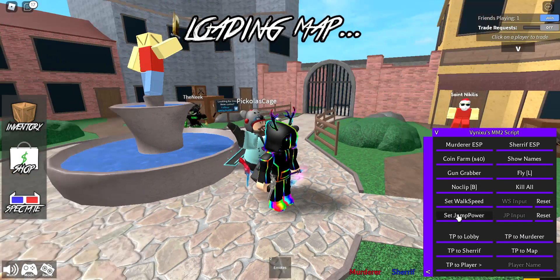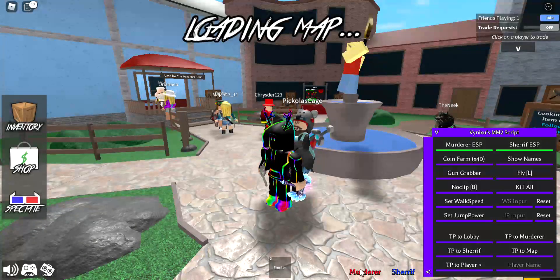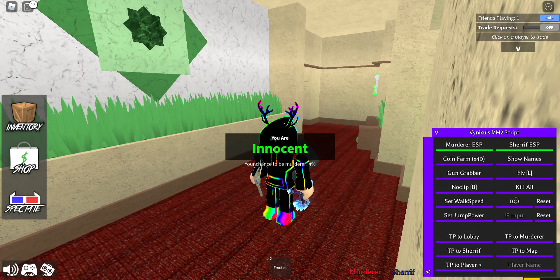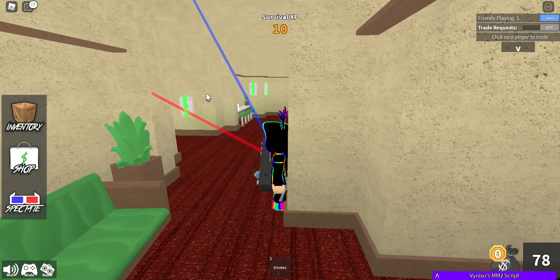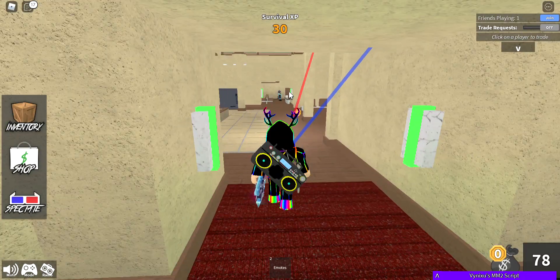You can do Murder ESP, Sheriff ESP, and it tells you who's the Murderer and who's the Sheriff. You can set walk speed - let's go for 25, 23, set walk speed 100, set walk speed. It's telling me where the Murderer and Sheriff is. The red is where the Murderer is, so that must be the Murderer there.